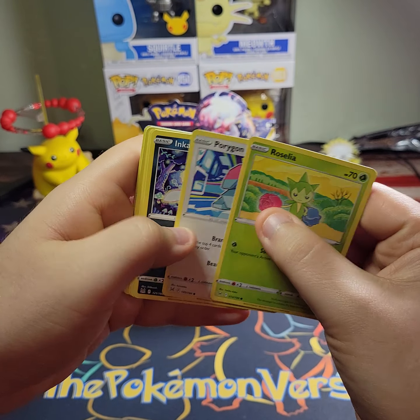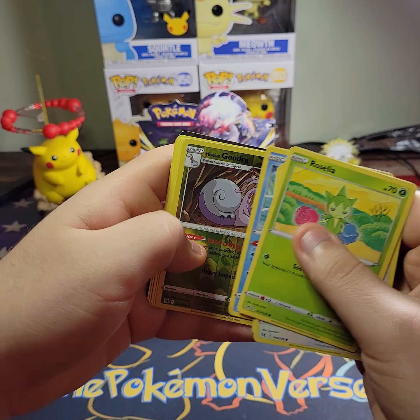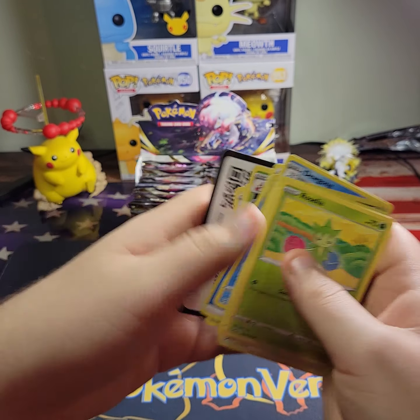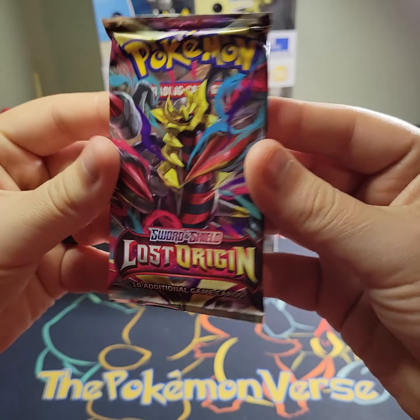Alright, here we go — Roselia, Porygon, Inkay, Blipbug, Finneon, Goodra, Hisuian Goodra, and a Dewgong non-holo. That Dewgong gives me some Evolutions vibes.